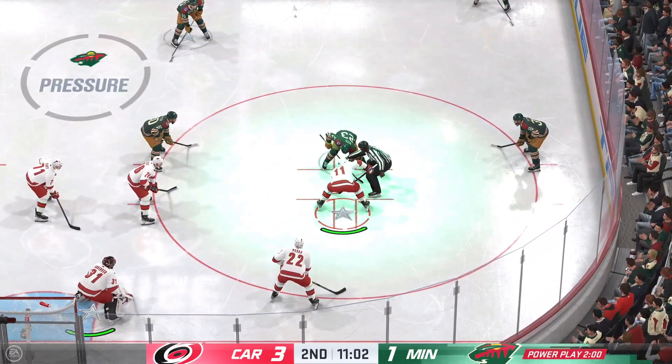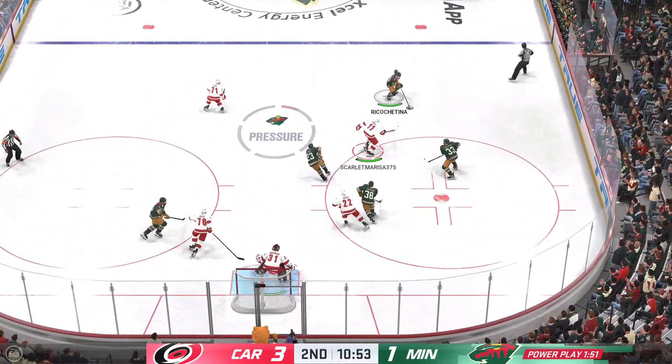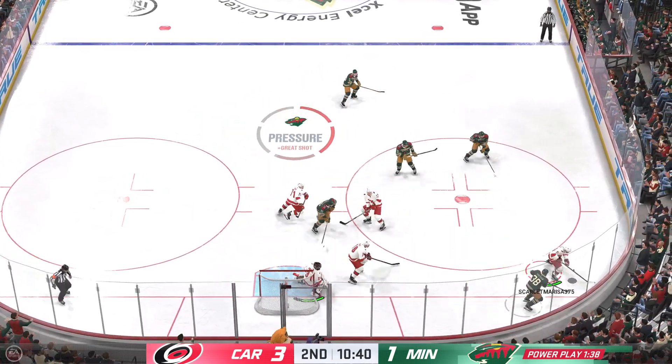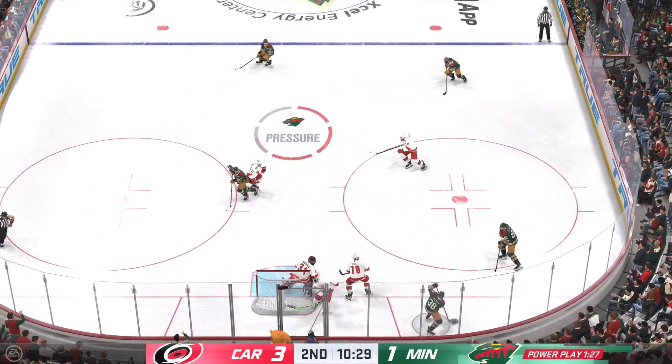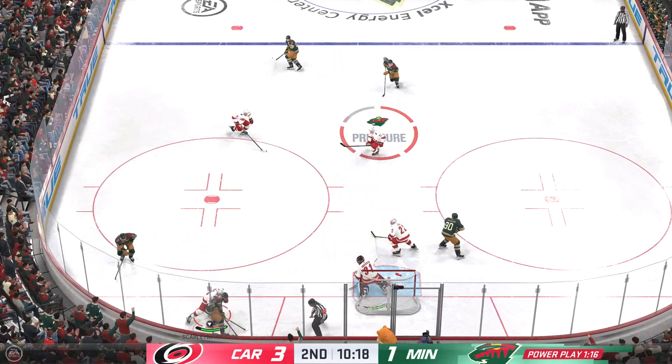As they step into the face-off circle, let's see if they can take advantage on this power play. First power play opportunity — getting possession with the win on the draw and then looking to set up. Goes right to the crease — stopped, and what a save on the play! There's nothing technical about that. That is all about the will to find a way to make that save. Incredible, James.